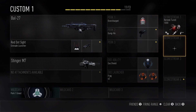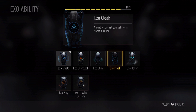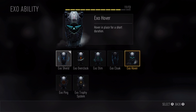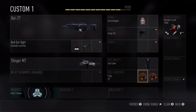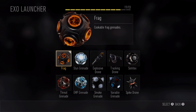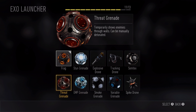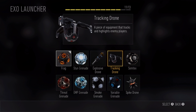We've completely retooled the lethal and tactical deployment. Right now we have the EXO Ability slot — called the EXO Shield — and I can select any one of the EXO Abilities, which are battery powered. I can select the hover ability to hover in place for a short duration, or select cloak for a short duration. You still have your lethals and tacticals as part of the EXO launcher, and they're all part of your Pick 13. I can select smoke, EMP, tacticals, or lethals like frag. We also have new ones like the Spike Drone, a new tactical called the Threat Grenade that shows enemies through walls, and the Tracking Drone that tracks and highlights enemy players.